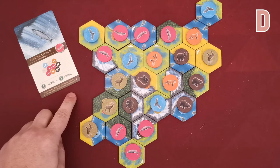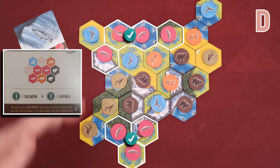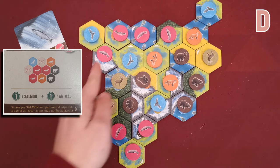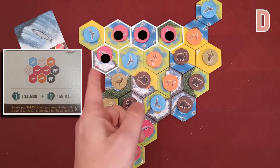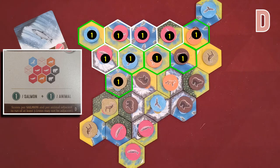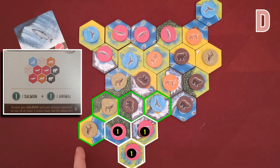With the D card of salmons you need to have runs of at least three salmons, so both of my runs will be awarded. You gain one victory point per salmon in the run and also one victory point per animal adjacent to the run. This run scores four victory points for the salmons and another six for the animals surrounding it — 10 in total. The other run scores three for the salmons and four for the surrounding animals.